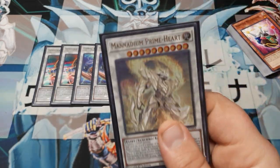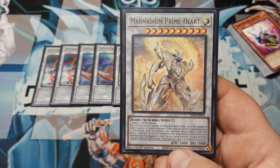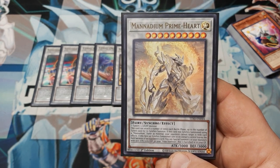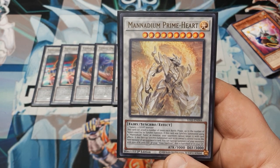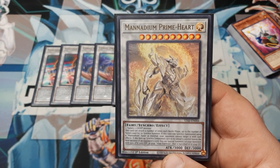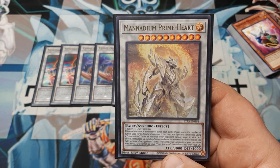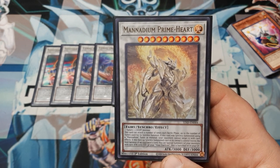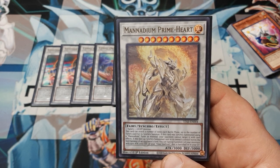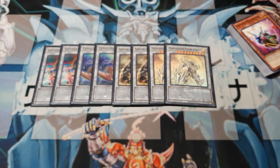Last up for the synchros is Prime Heart — he's really cool. He's ten stars: one or more tuners plus a light monster (the light monster could be a tuner, it does not say non-tuner). He gets a number of attacks every battle phase up to the number of tuners used for him — the most I've done is three. If this card was synchro summoned using a Manadium tuner, the opponent may not target it with card effects. And if his face-up synchro summoned card leaves the field because of an opponent's card (battle included), you can special summon one of your Vs. Star of Frost monsters, even from banished. Very cool.